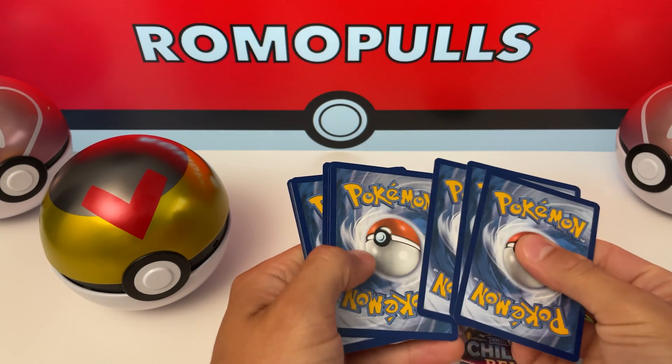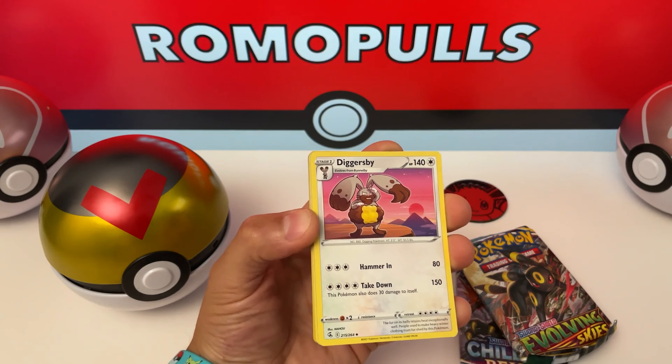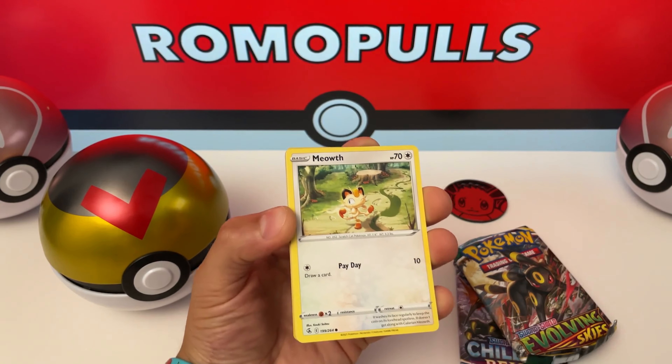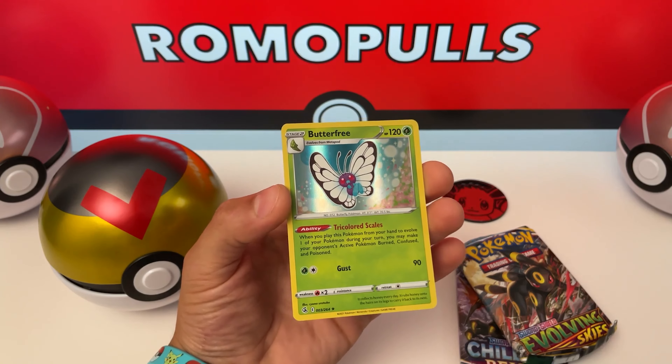One, two, three, four. Energy, Grapplot, Diggersby, Sydney, Volibee, Dewfighter, Meowth, Onyx, Choodle, Reverse Hollow, Pangoro, and Butterfree.